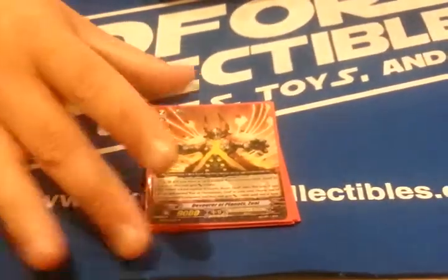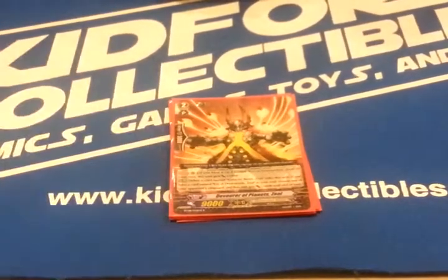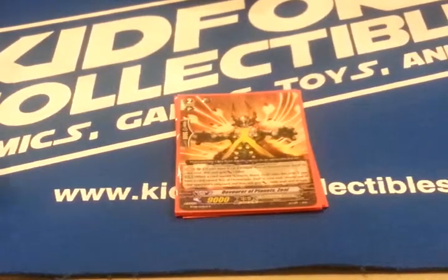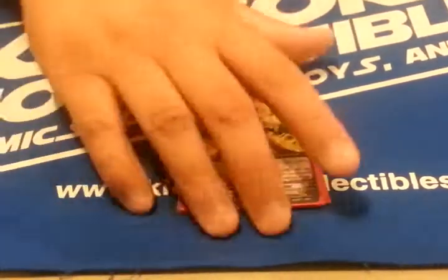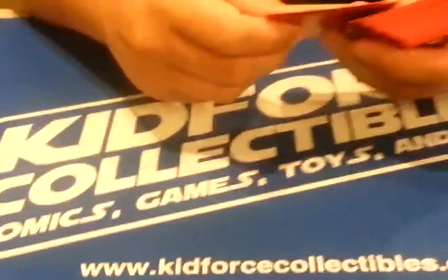Next is the second Grade 2 ride chain — Jorahora Planets, the one I talked about earlier. Basically, it's the same thing: if this rides Evil Eye Zeal, your opponent gets minus 3,000, and it gets plus 1,000 when Evil Eye Zeal is in the soul. So, once again, it drains your opponent of power. And I have four of them — so it's like being married. This ride chain just drains you.